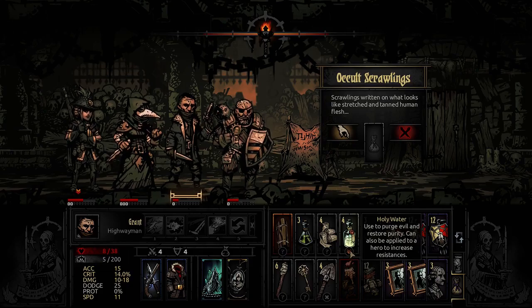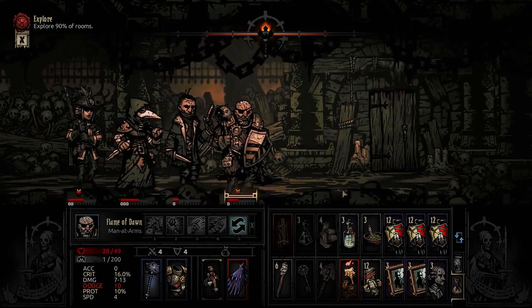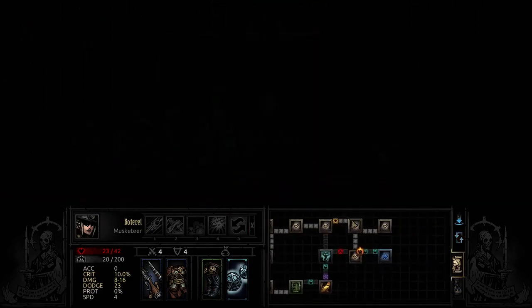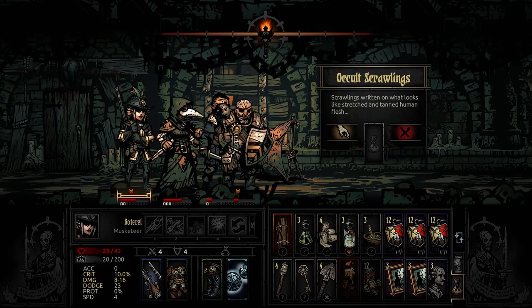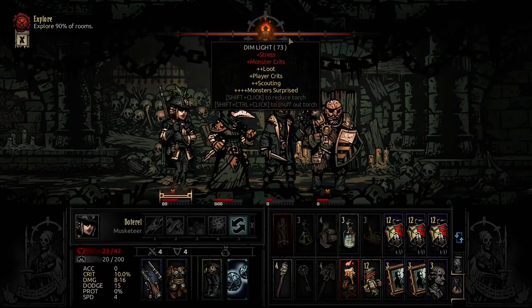Oh yeah, let's do that - that is a buff right? A debuff - the wrong kind of buff. If I just... I wish it would save here. We have these and it doesn't make sense that these aren't marked. Occult scrawlings - we can get a positive quirk randomly but it's not worth it. And the good old pile of books.